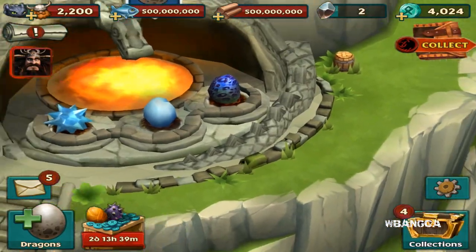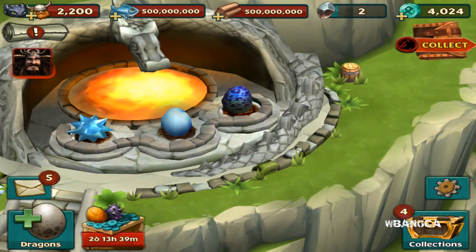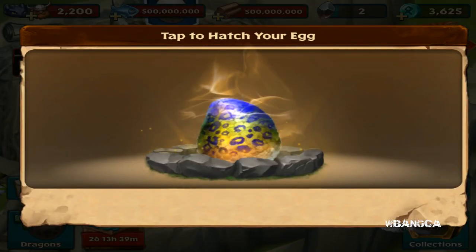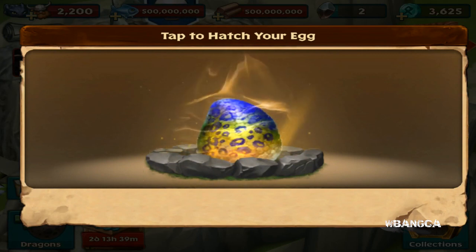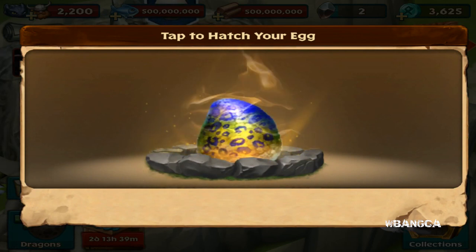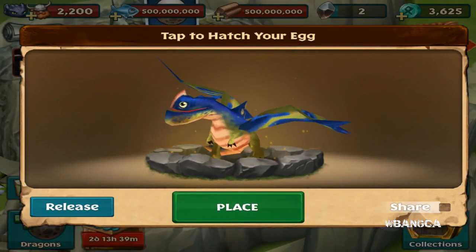Let's look at the sail back dragon. It's going to take about one day and 11 hours and 400 runes to hatch. Here is the egg — it has a bluish yellowy coloring with really weird spots.